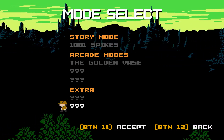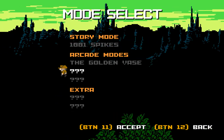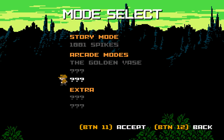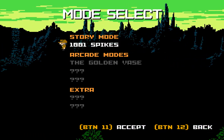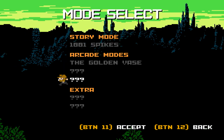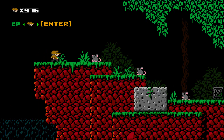I'm not sure what most of these modes are because I haven't unlocked them. I think one is probably a speed run or no-deaths mode, because that's kind of what this game is like. Arcade mode is for multiplayer arena stuff, but the story mode here is really the meat of the game — I'm just going to start at the beginning and see how far I can make it.